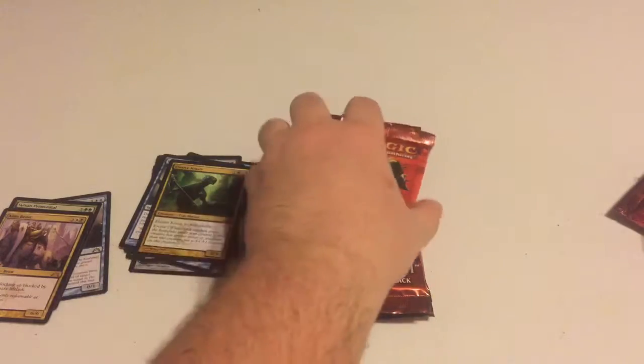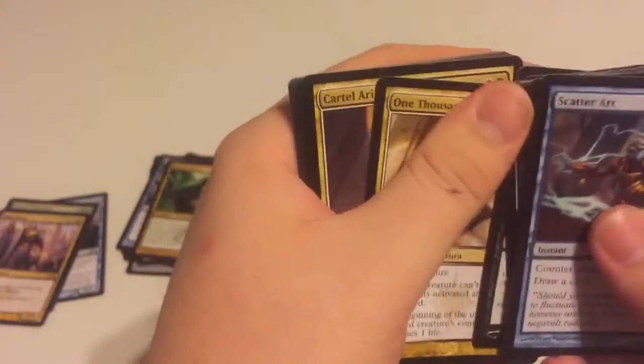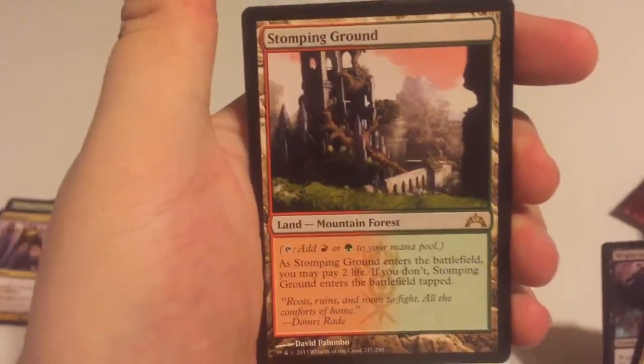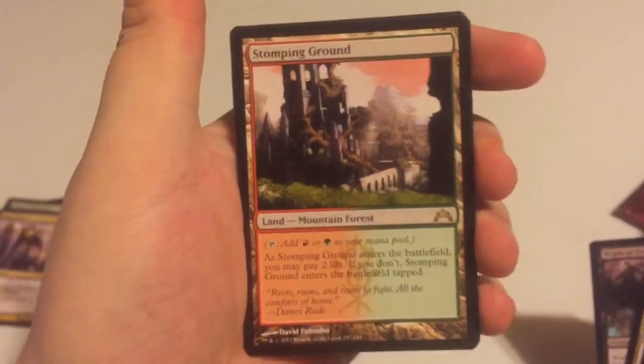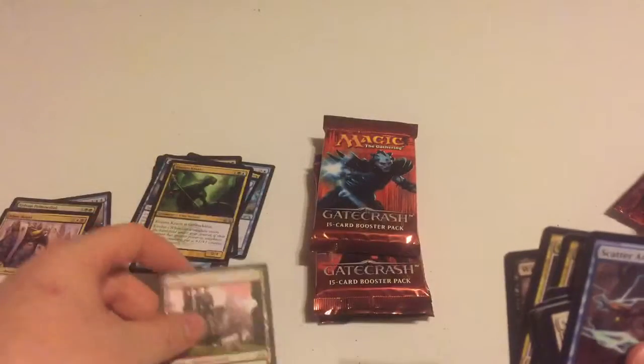No foils yet either, but that's okay. Pack four — should we try to switch it up and do just the sauce style? If we don't get anything out of this one I might. Pack four: One Thousand Lashes, Cartel Aristocrat, Knight of Precinct Six, and a Stomping Ground — yes! We got one guys, we got one! Only four packs in, five packs left and we already got one. And a Swamp — hello beautiful.